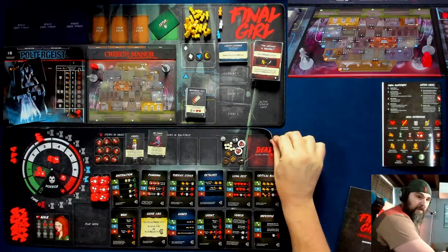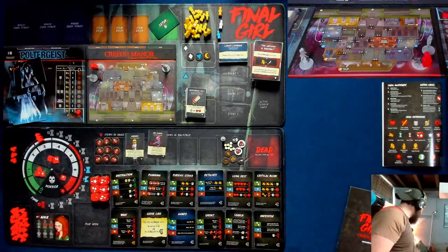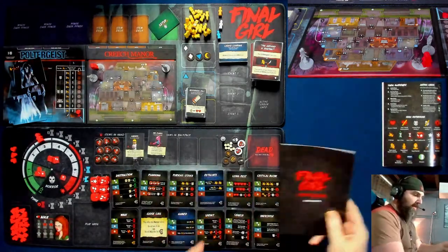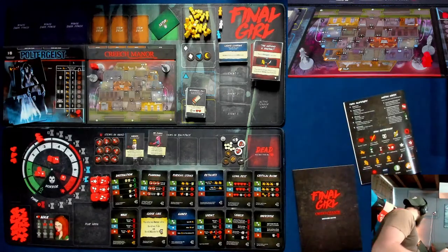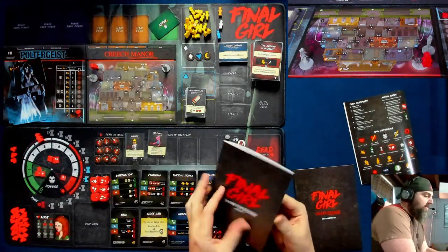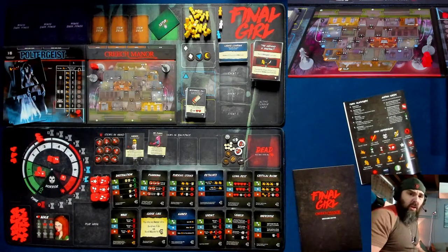You see these two Neoprene mats, and then we have some minis. We have this extra book of gruesome deaths — so if we die, I will read you the gruesome death. We have a rulebook with all of the rules. That's the base rulebook. I had this set ready, I promise, but then I went to the bathroom before we started and now I'm all discombobulated.